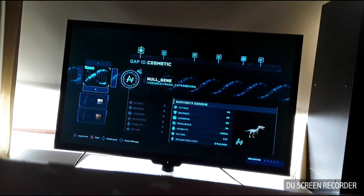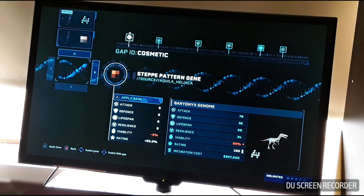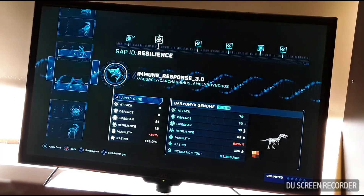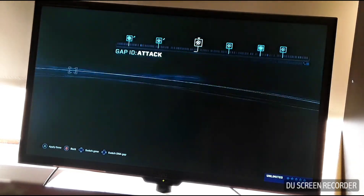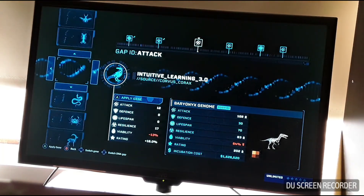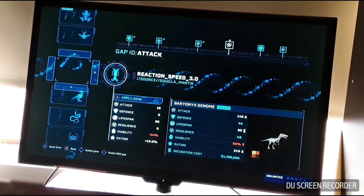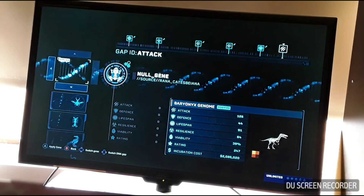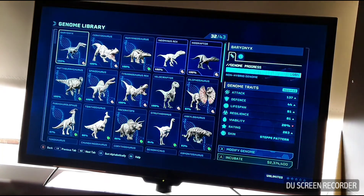I think we'll get a Baryonyx first. Let's go into modify genome — let me zoom in so you guys can see a bit better. I think this is a new skin, let's use it. We'll have five efficient bird to make its lifespan longer. Aggressive, move hardness immune, and we're going to want to make him smart. There's a lot of things to make one dinosaur.